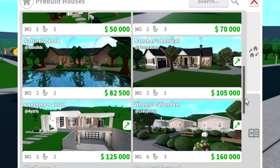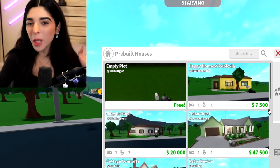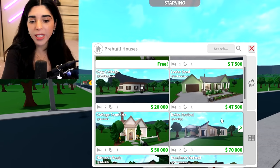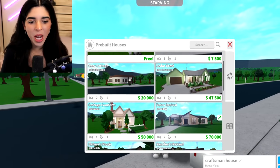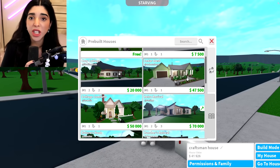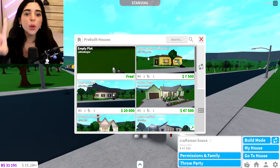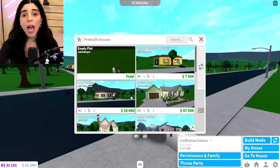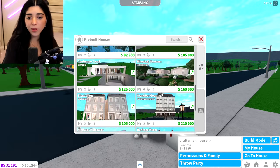Bloxburg added a marketplace in their new update and we're gonna buy all of these houses. Bloxburg updated and they added a bunch of things, but one of the things they added are pre-built houses actually made by some content creators. I have a house here called Cedar Crest — I got the lowest budget, so yes, it's ugly. We now only have two of the original starter houses: the Happy Home of Robloxia and the Cozy Cottage. Everything else is gone and we now have different types of starter homes.